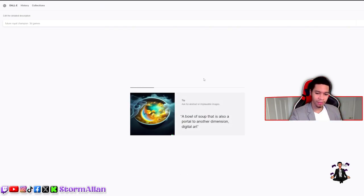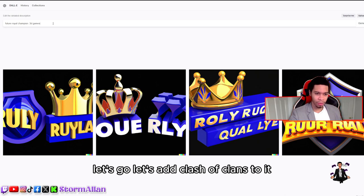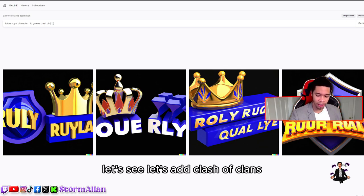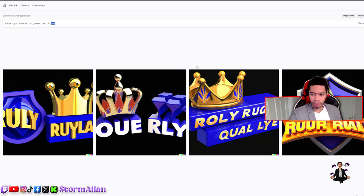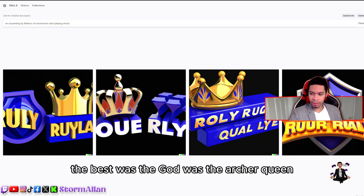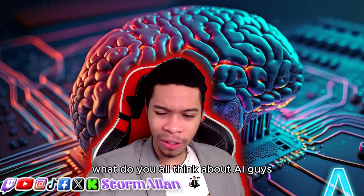I'm so creeped out. We got nothing — it didn't even spell 'Royal Champion' right. Let's add 'Clash of Clans' to it and see if the AI can pick up that I'm talking about a game. It's not working anymore. It's crazy — out of all of them, the best was the Archer Queen with the art. That was pretty cool. There you have it, guys — a little creepy video, but I was curious. I wanted that first impression with you guys. What do you all think about AI?